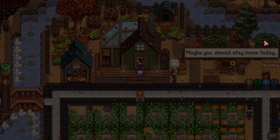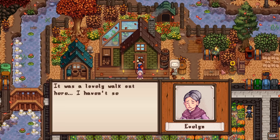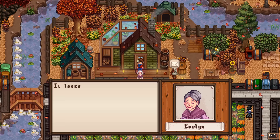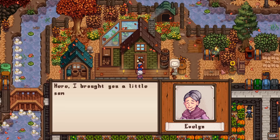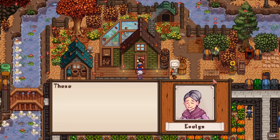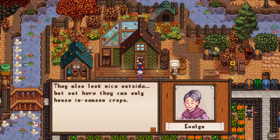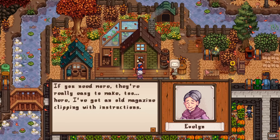Evelyn visits the farm and gives us a garden pot — it's a mod we haven't seen up to this point. She explains: 'These pots are really handy. You can use them to grow crops of any season indoors. They also look nice outside, but outside they can only house in-season crops. If you need more, they're easy to make.' We learned how to craft a garden pot.